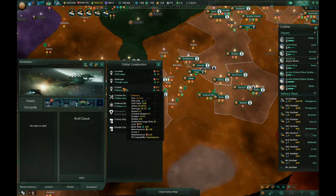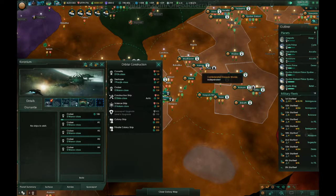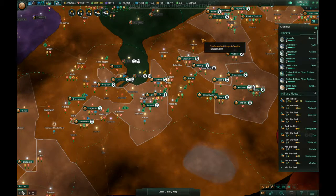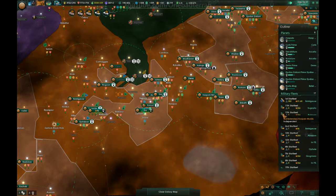Let's get more cruisers, because at this point we need to dump minerals. We're producing nearly 800. I think we need to stop building ships for a sec because we're about to just destroy our cap. Approaching the Benefactress — go, go, go.